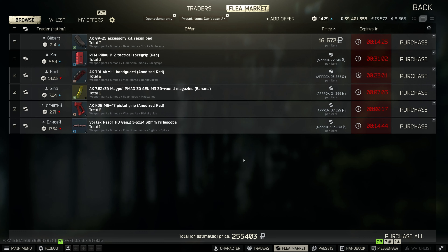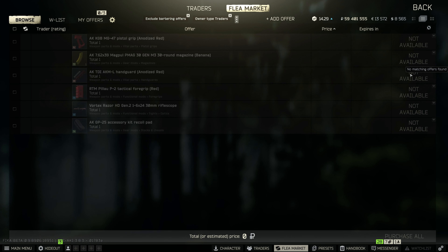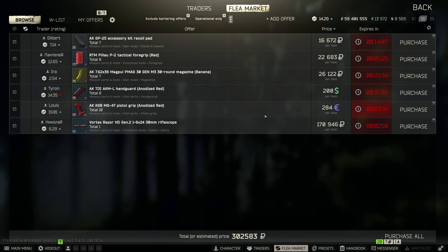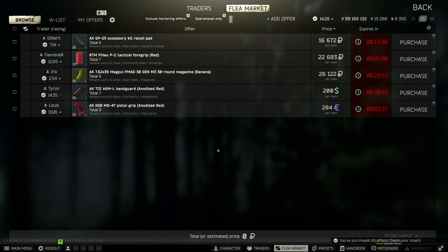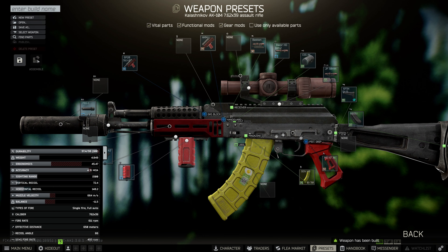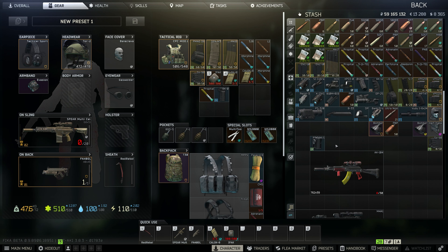Some people are willing to barter - this guy just wants a Humpback for the scope, which might be easier to get than the thousands of rubles. This guy wants an Iron Gate key for the Vortex - that key's a bit pricey so buying it outright might be better. It all depends on the economy and what item they're asking for. Let's just go ahead and purchase with money. Going back to assemble, buy parts - now I can see the total estimated price which equates everything in rubles. We'll purchase all this stuff and then click assemble - it just puts it all together.